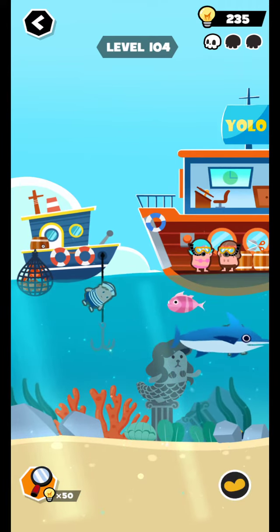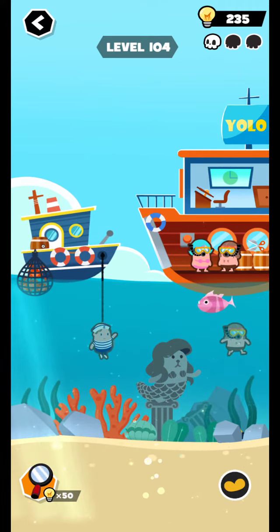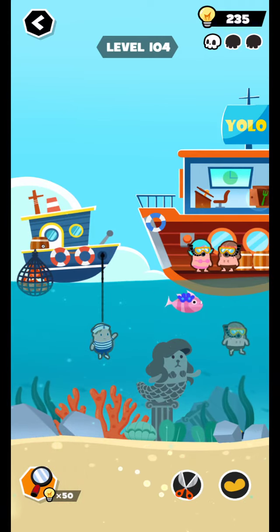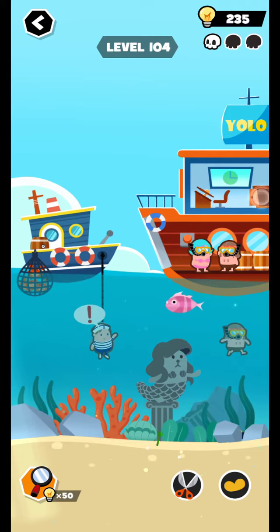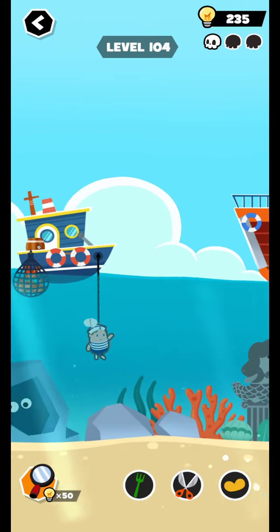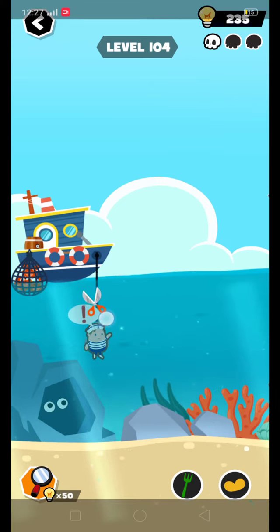Second time, tap this one. Good. Click this one and tap this one — tap spawn. Click this spawn and go back. Move this one here and cut this wire.